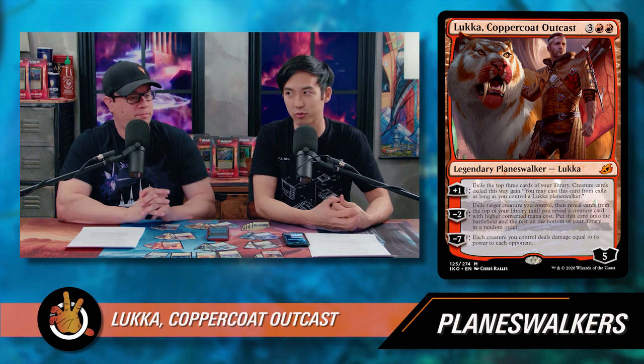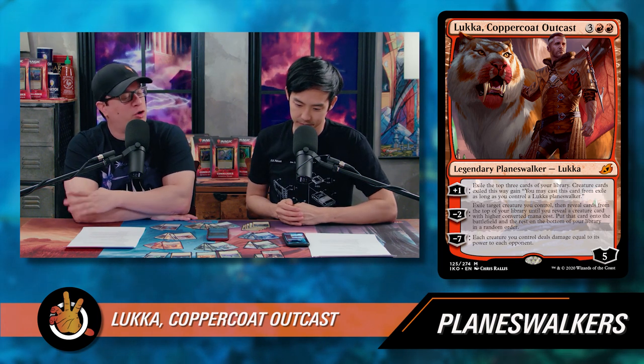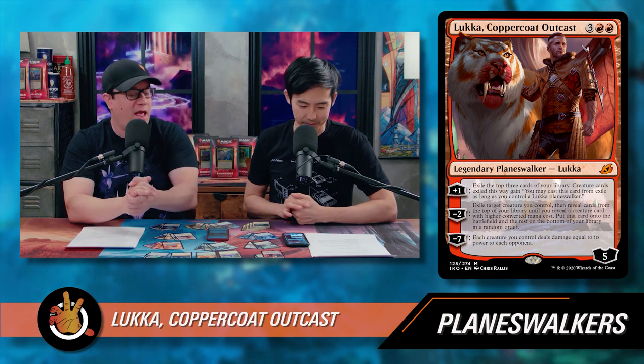Probably not going to get to that minus seven very often, but this is really exciting for mono-red players. The plus one is card draw — it's impulsive draw with a little twist. You get to do it as long as you have the Planeswalker. It doesn't protect itself, and it's a five-mana Planeswalker, so when you play it you're probably not going to be able to do something else to protect it. But it still gives you access to up to three cards. The negative two could protect it — you play Lukka, minus two, get rid of one of your creatures, cash in for a bigger creature. The new one comes into play untapped and could be a blocker.